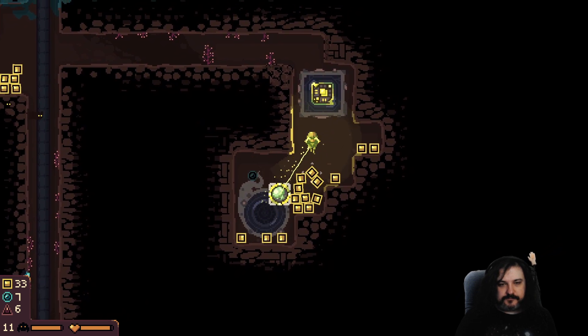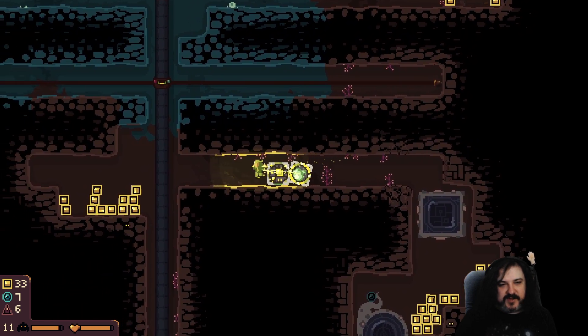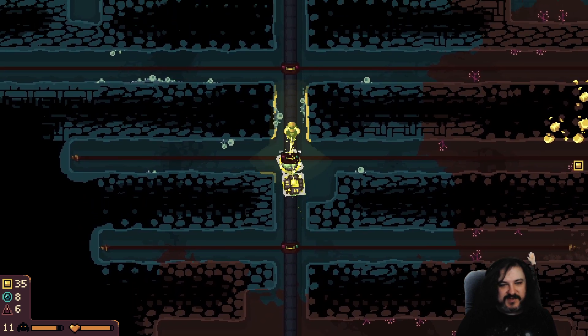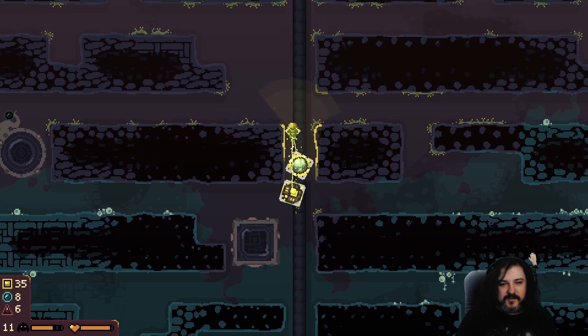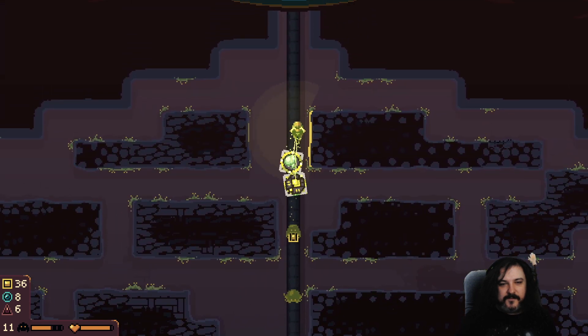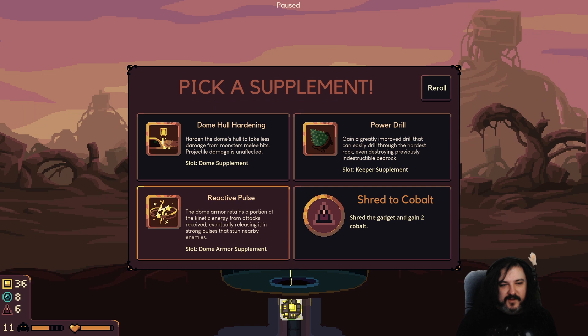So many boxes. Looking at them, they are both square and circle, but one is presenting slightly more square than the other - I think poison. Dome armor retains a portion of kinetic energy from attacks received, eventually releasing it in a strong pulse - that could be nice. But then again, just more dome hardening.